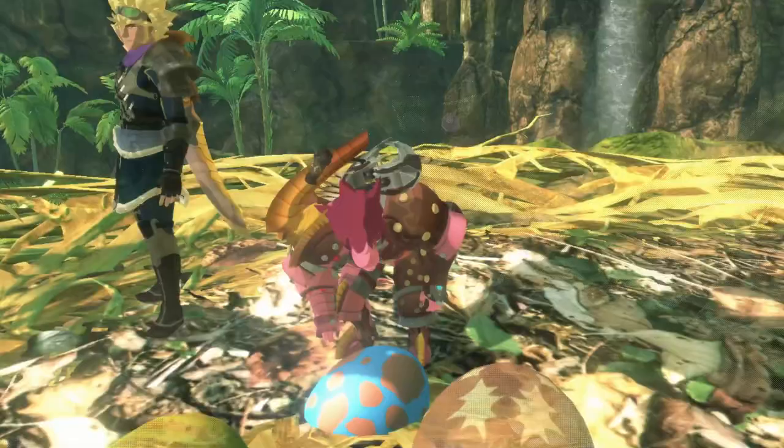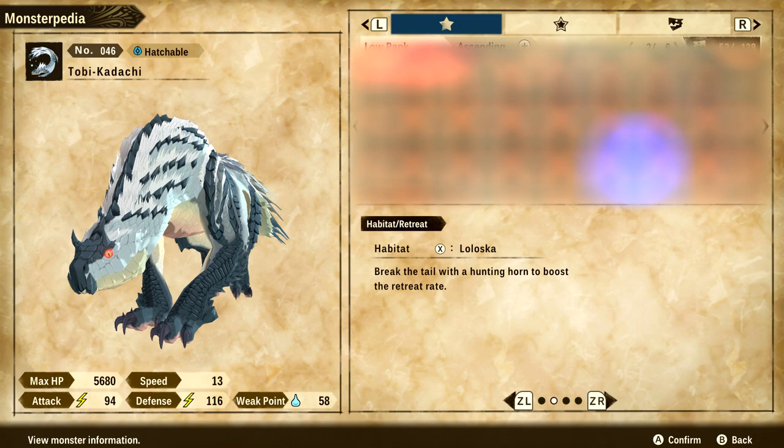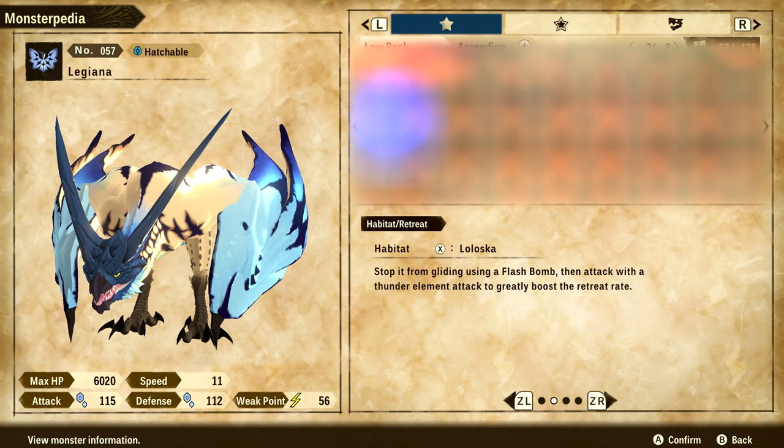Every monster that can be found in an egg has a specialized retreat condition that, if you can follow, gives you an incredibly large boost to their retreat chance. So once you've defeated them once, check that out in the Monsterpedia and it will help you capture any individual target.